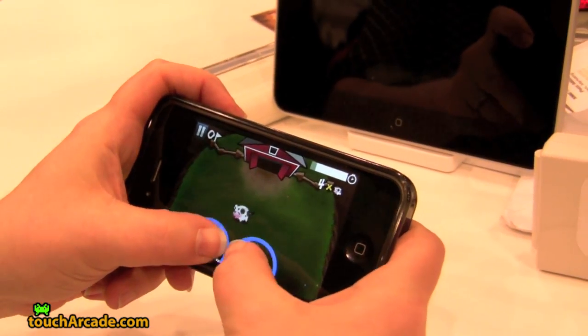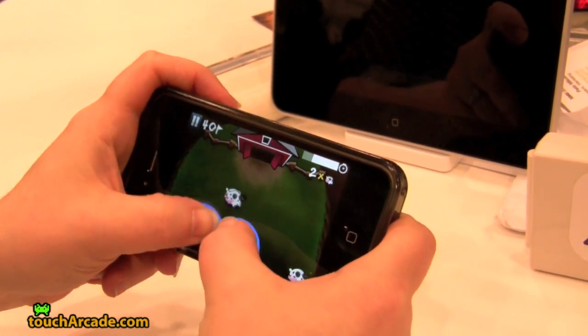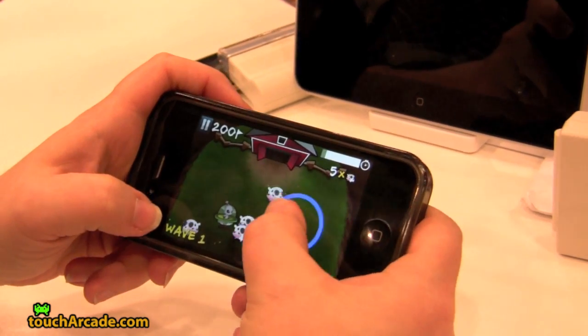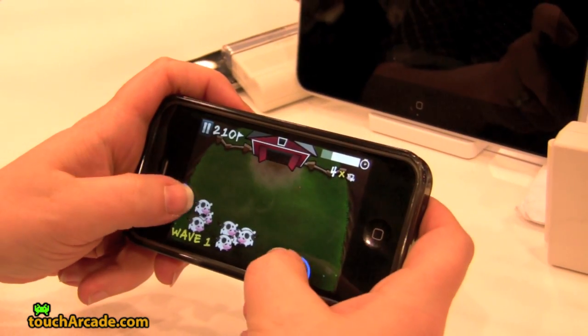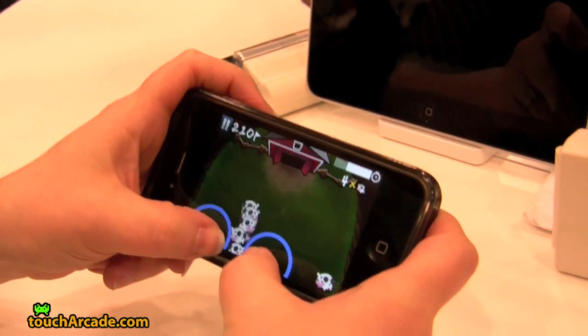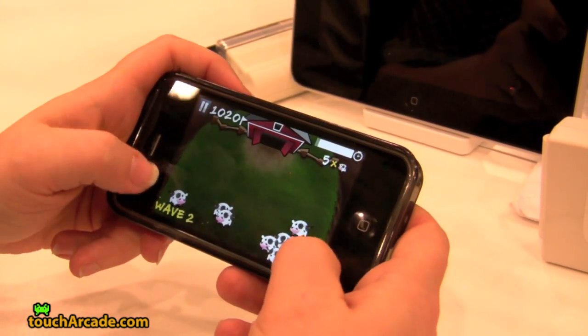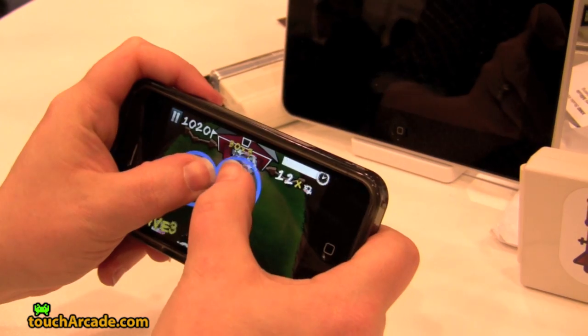So it's multi-touch, and you're going to herd your cows into the barn. You have different waves, so this is a really simple wave in the beginning to get you going. You want to get cows into the barn, but you don't want aliens, because when aliens get into your barn, bad things happen. If you can get groups of cows in, then you get a good multiplier.